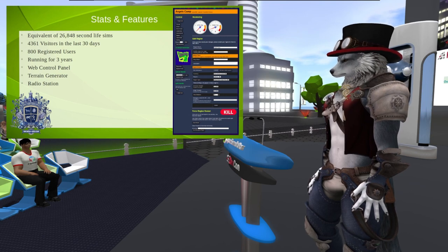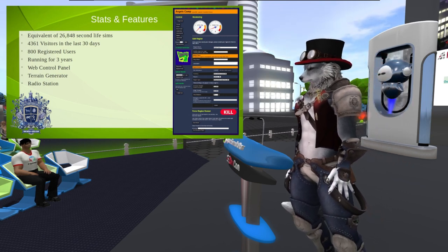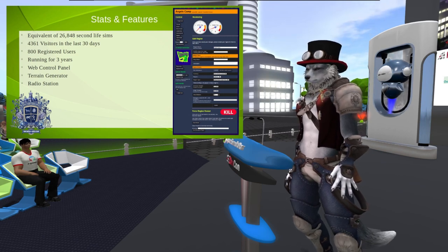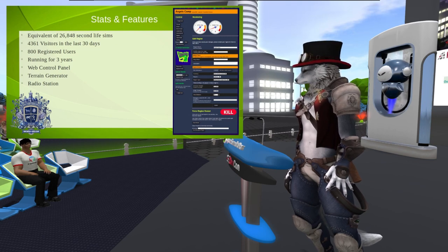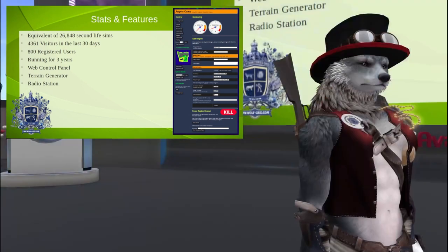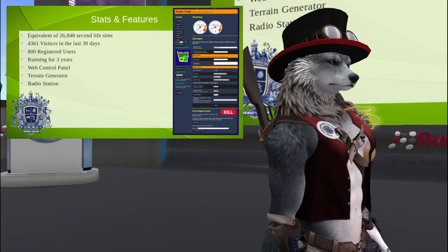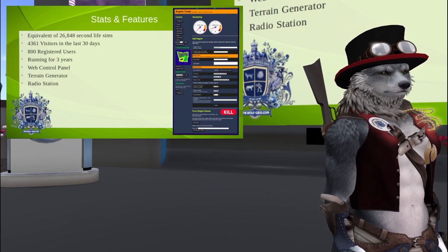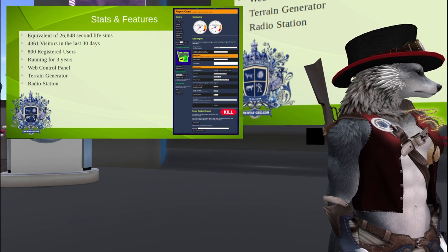It was all down to database latency. Database speed — the speed at which your grid accesses the database — affects everything else. We have a region on our grid with 120,000 prims and about 16,000 scripts running on it. It's actually an 8x8, and the user said it's the first time in 10 years he's had it running properly. So, that was really interesting.